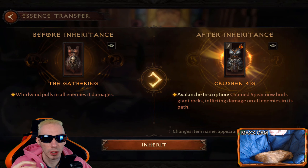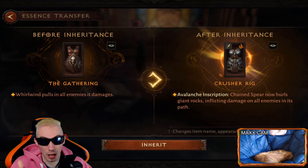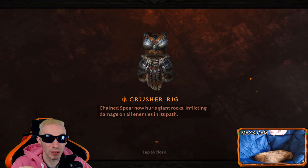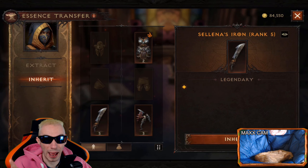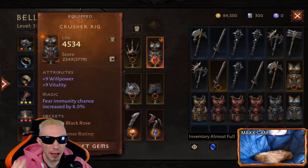If you want to put that effect on one of your higher-level legendary pieces, go to 'Inherit.' Select the essence you want to inherit onto your new piece of gear. Inheriting does not cost any gold, which is great. Your new piece of gear will then show the little essence fire emblem in the top right corner.